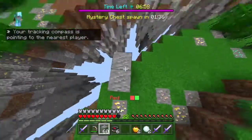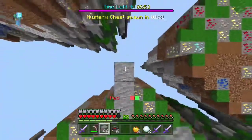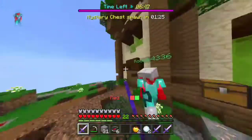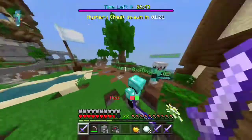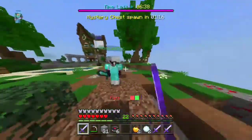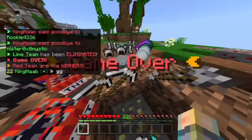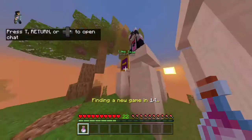Skywars games don't last as long as Treasure Wars games, so it's pretty fast to win or lose. Whenever I get a fire aspect sword, I put it in one of my slots so I can quickly switch to that, hit people with it, and then go use my other sword. And boom, I won.